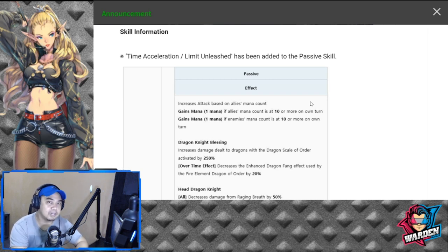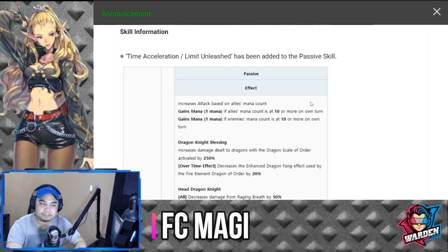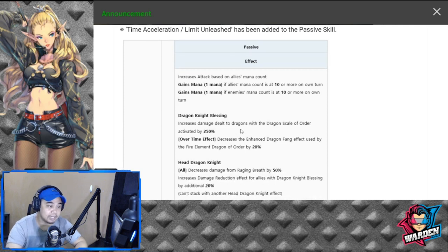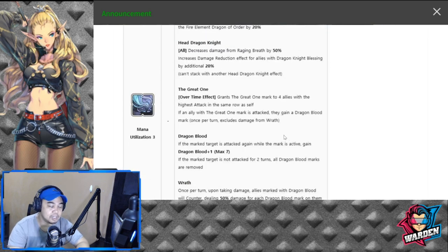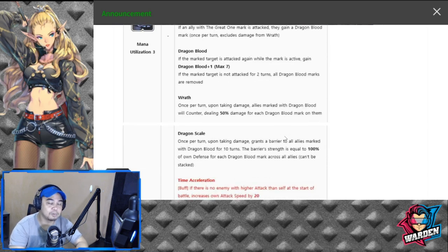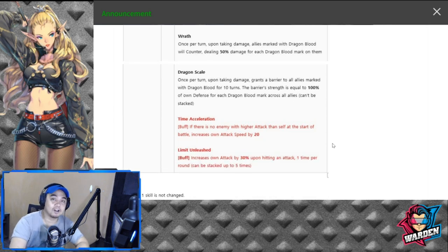We'll start with FC Maggie. FC Maggie as is already very good. She is very terrific in the Dragon — she has Dragonite Blessing, Head Dragonite, and she is a First Guardian, so she is packed to the brim in terms of passives. And yet they are going to give her additional passives.